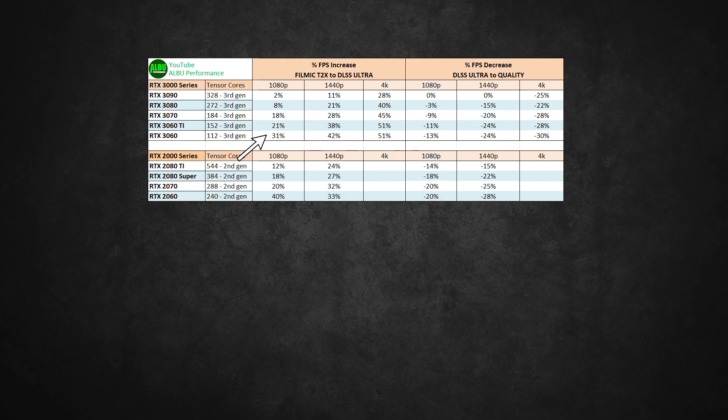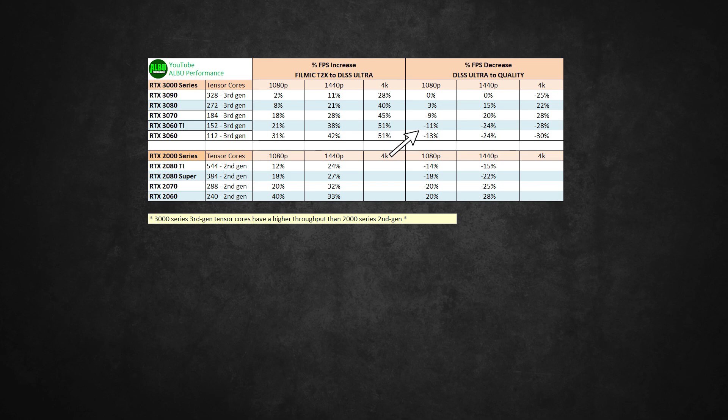Going from Ultra Performance DLSS to Quality DLSS has very little FPS cost at 1080p. Unfortunately, the RTX 2000 series doesn't seem to do nearly as well despite their higher Tensor Core counts — this is obviously due to the fact that their Tensor Cores are the older 2nd generation. Going from Ultra Performance to Quality DLSS is also interesting: the more Tensor Cores we have, the less percentage of FPS is lost. The 3090 seems to be so powerful that reducing the GPU load has little impact on FPS at 1080p or 1440p, but those Tensor Cores are still pushed to their limit on 4K.